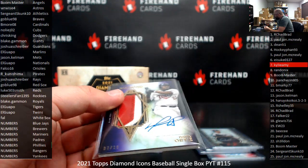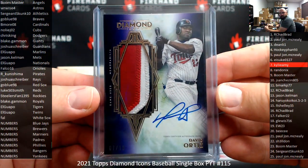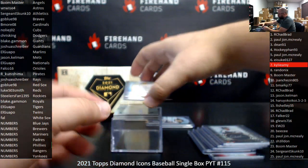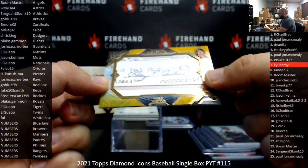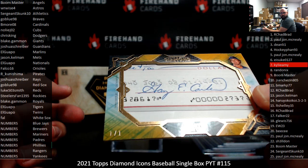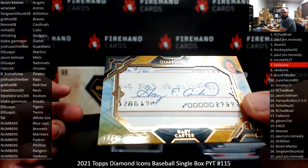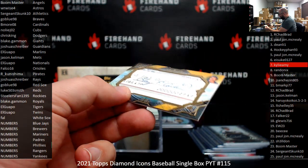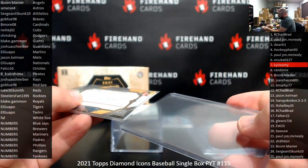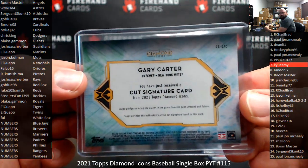I just heard the doorbell ring — we may have our Formula One here. Got a cut signature here for the New York Mets: Gary Carter, uno de uno. You're telling me they can only get one signature of Gary Carter? This guy never liked his ATM card. The Mets belong to Jason Kelman, so this one's going to be yours. So many of these other cut signatures in Diamond Icons have two, three, or four examples — but somehow Gary Carter can only get one.